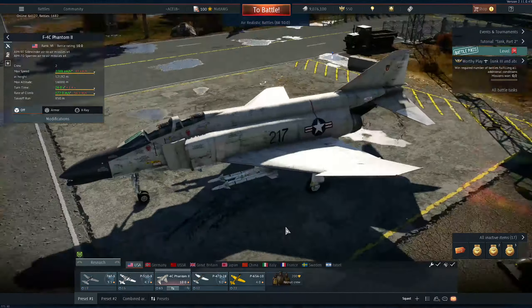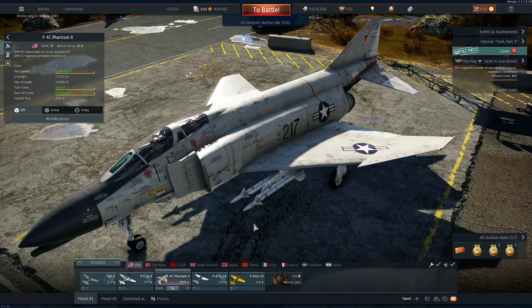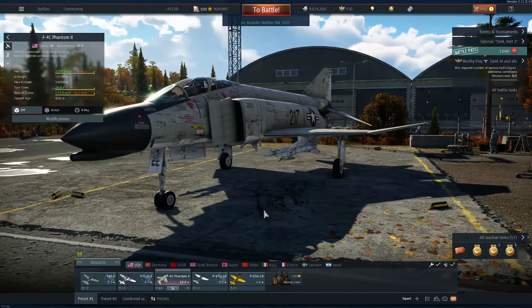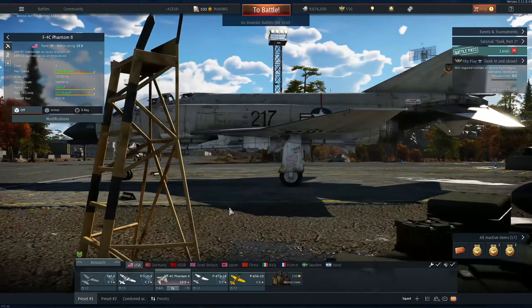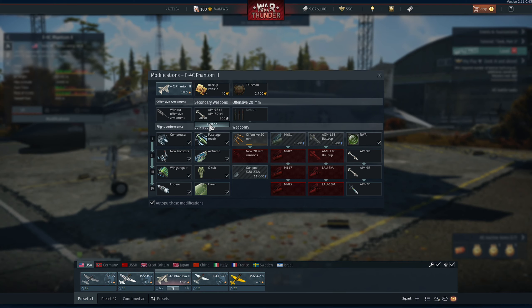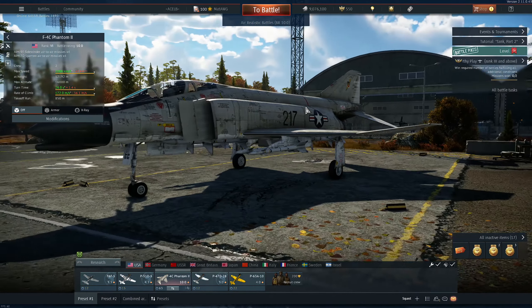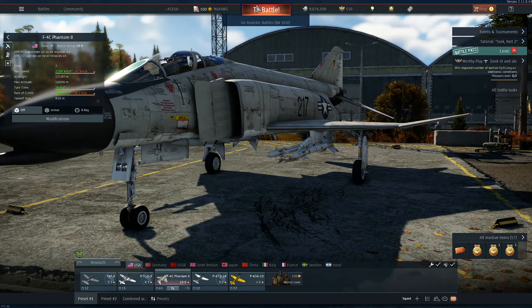Hello guys, once again today we have a gameplay in War Thunder. We are going to make that series again of trying to do realistic loadouts in the War Thunder aircraft. We are going to have the F4C today without the gun, because apparently nobody uses it like that, and I love to use it like that because these missiles are amazing. Let's get into it and try to have fun — make sure to subscribe and click the like button.